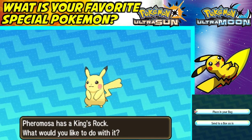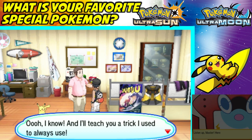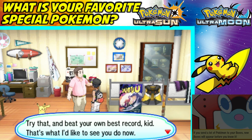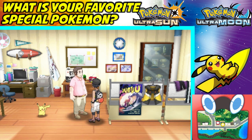The NPC also says: 'I'll teach you a trick — try spinning in each different direction in turn and see what happens. Try that and beat your own best record, kid. Me and this Pikachu that knows Fly will be cheering for you.' I wonder if that's a hint that you'll be able to get a Pikachu with Fly at some point — maybe a little Easter egg.